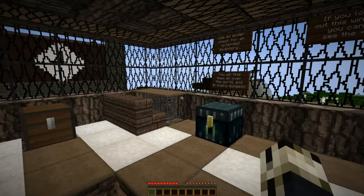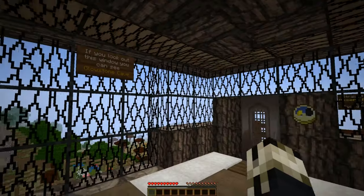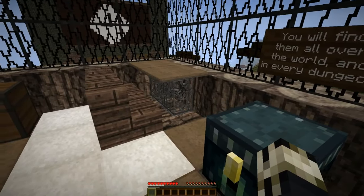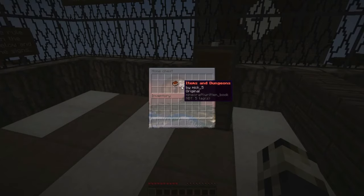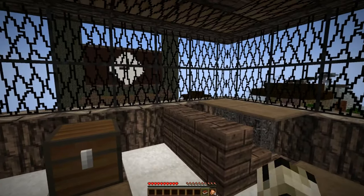Alright, so that little cutscene gives us a little bit of context into what will be coming in the map, as far as the story — good information to have here. Ender chests are going to be used to store items in the game, as well as things in chests. There is a glitch with the game: if you talk to a villager while you have a potion in hand, you will consume the potion, so just be aware of that.